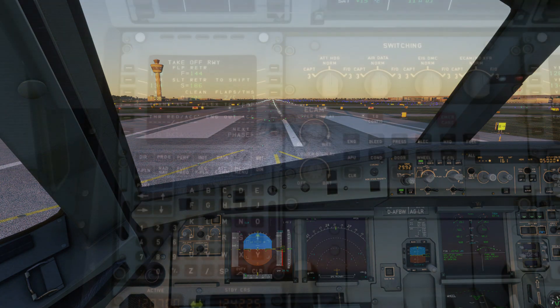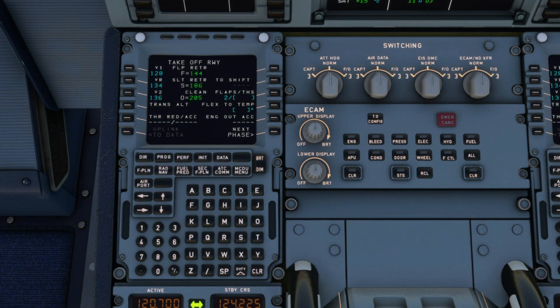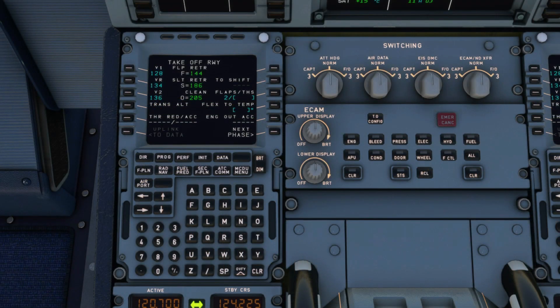For this RTO, we'll begin with an engine fire. As you can see in the performance page on the MCDU, the V speeds are as follows: V1 is 128, VR is 134, and V2 is 136. Your main focus will be on V1, because that speed determines whether you can abort the takeoff or not. V1 is called the decision speed — you decide to abort or commit the flight.